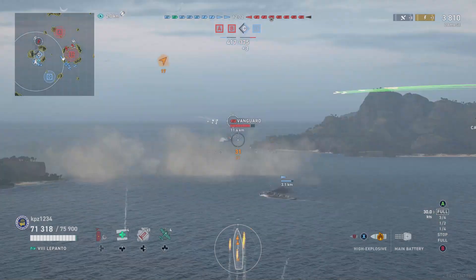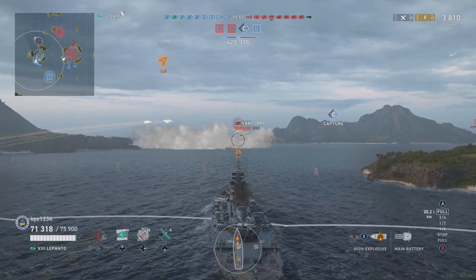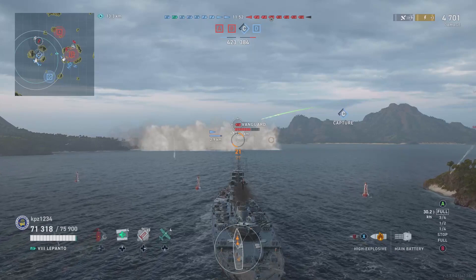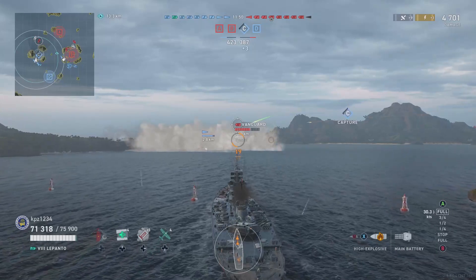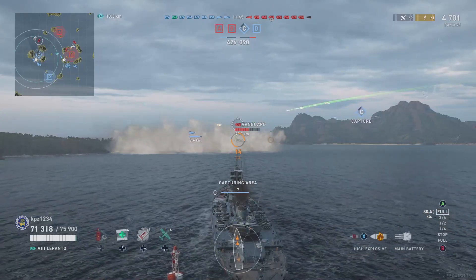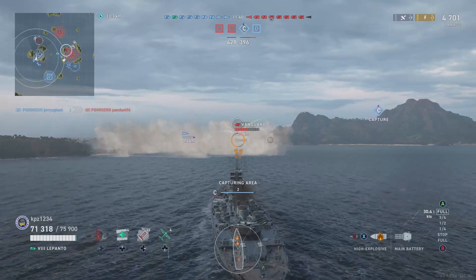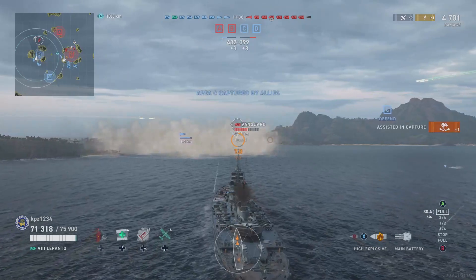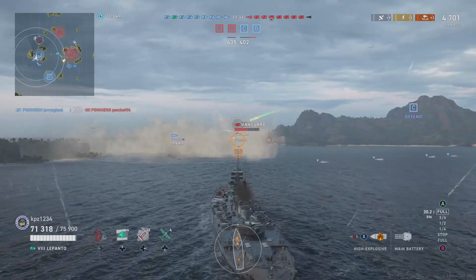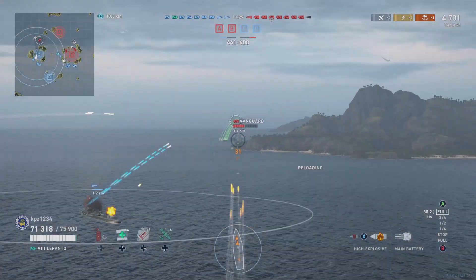On the other side of the map our team is getting wrecked — that's fine, we're just going to push in. Italian ships don't have great armor, but they do have a lot of heals. Even though we're not using the full heal profile, we're going to push in, get our secondaries into range, and let them do the work. In doing so we'll get the assisted base cap of Charlie, salt that away, and start spamming HE at the Vanguard.